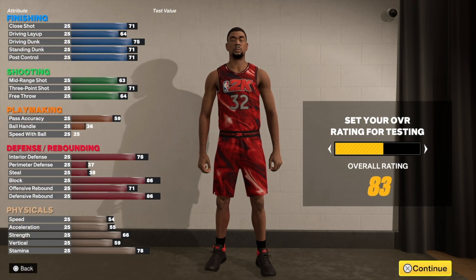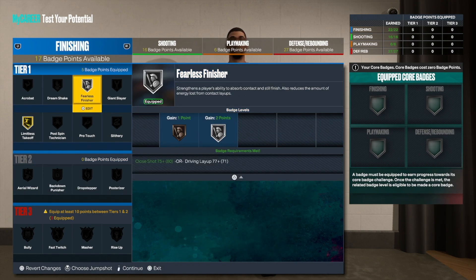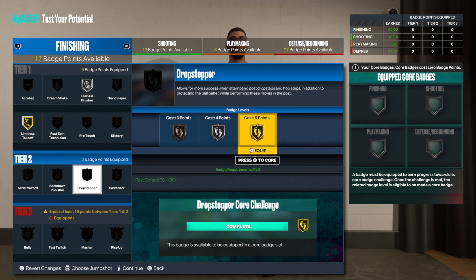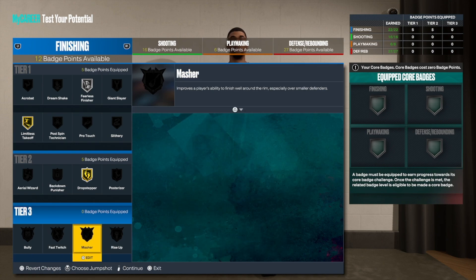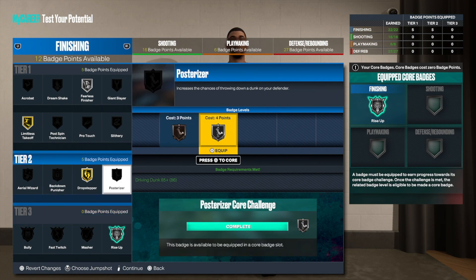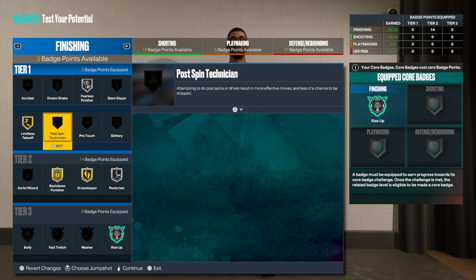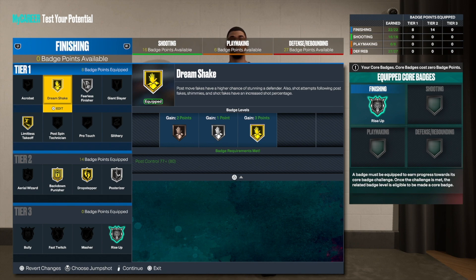Now let's actually test this build. I'm going to activate the badges we need. Fearless finisher is two badge points — you want that. Drop stepper goes on five, because post playmaking in 2K23 is going to be overpowered. I'm core-badging rise up, putting back down punisher on gold, posterizer on silver, and dream shake on three — that's my personal preference over post spin technician. That totals 22 finishing badges.